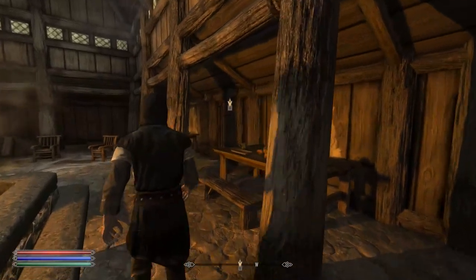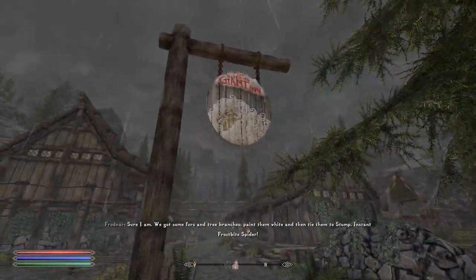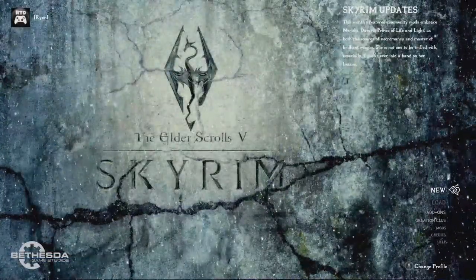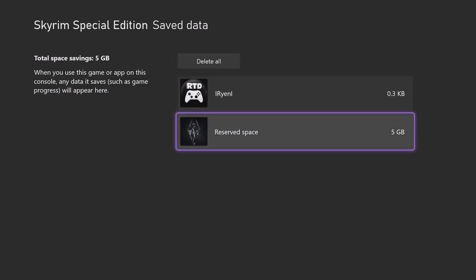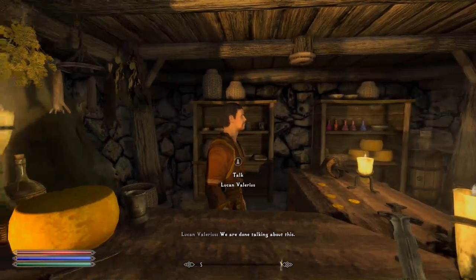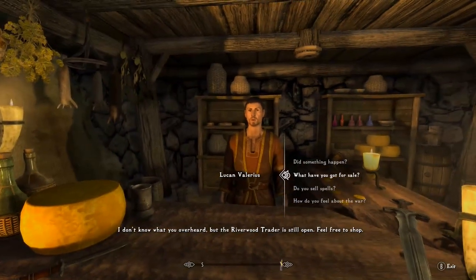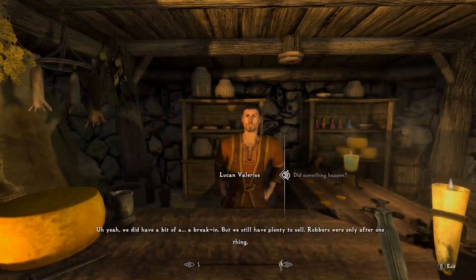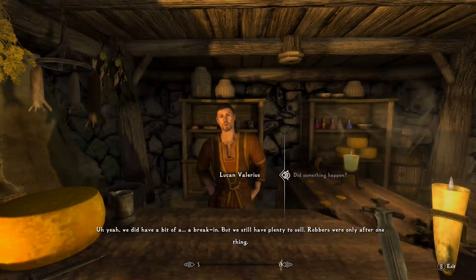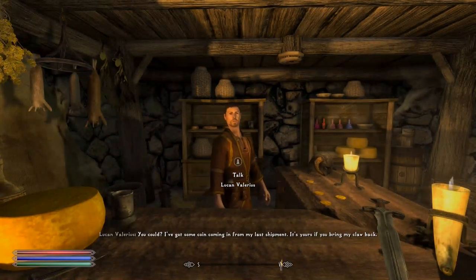Now, if you've built a load order before, there are some steps to do before adding mods. First, we need to clear the reserve space. Select Skyrim on your Xbox dashboard, go to Manage Game and Add-On, find Reserve Space, and press A to clear it. This clears ghost memory from previously deleted mods, which is why you sometimes can't download a mod even when you think you have enough space. Once cleared, open Skyrim and you'll have a clean slate.